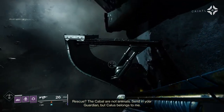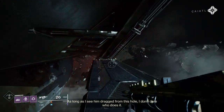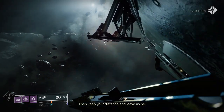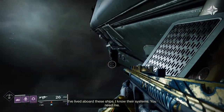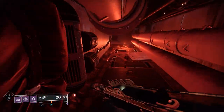Take it really easy. If you're in a fireteam of three, obviously you can have one person do this versus doing it yourself. But if you're doing this by yourself, this is a very easy way to do the jumps. You keep proceeding down, you land, head in, and you're going to start the mission.